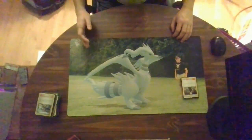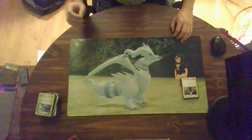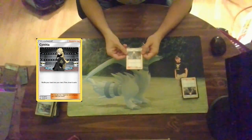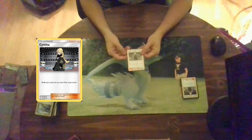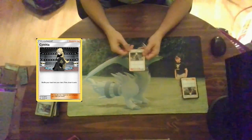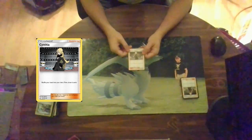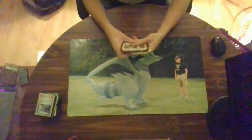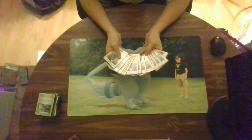We're talking about a supporter that will always be missed in standard format because it was so consistent and so dominant: Cynthia from Ultra Prism. Shuffle your hand into your deck and draw six cards. Probably one of the simplest cards ever — if you have a dead hand, you just shuffle back into the deck. The only risk is drawing cards you don't want to see. I run 16 Cynthias — probably my highest count in the cube.